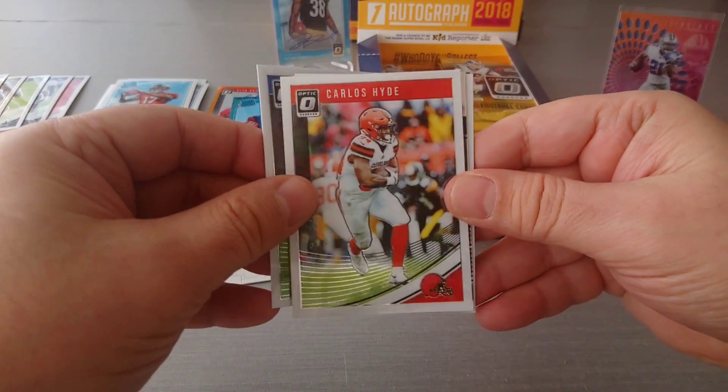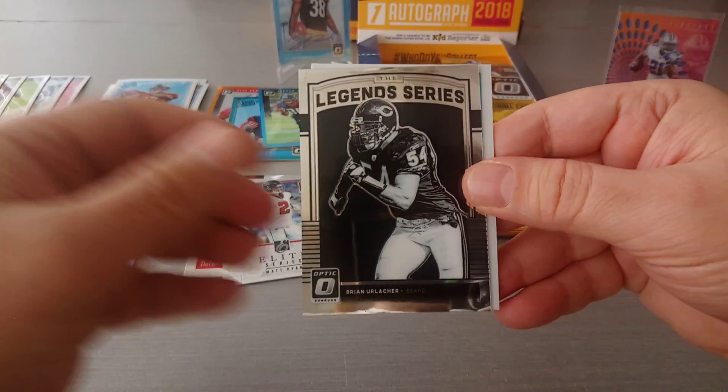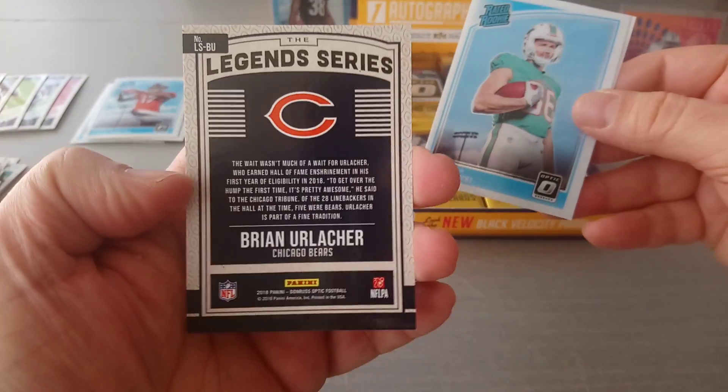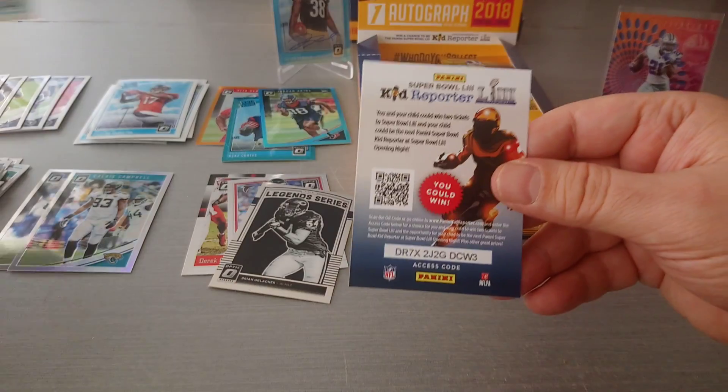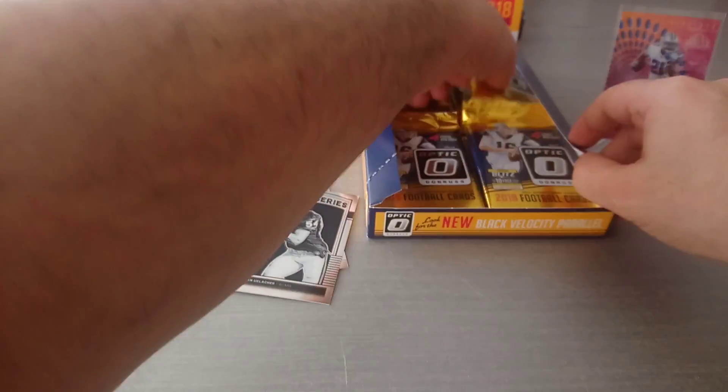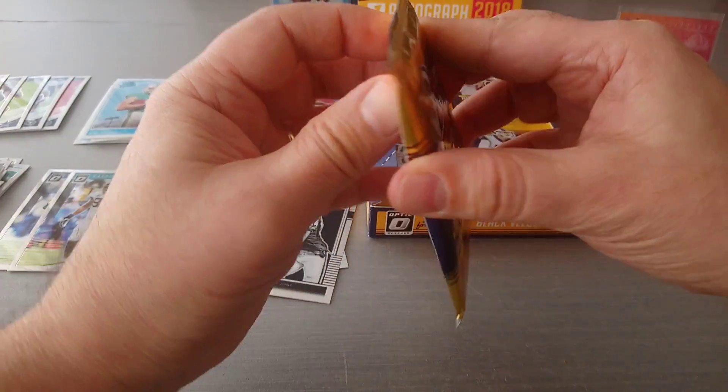Andrew Luck, Carlos Hyde, a Legend series Brian Urlacher for the Bears - hall of famer - and Mike Gesicki is the rookie for the Miami Dolphins.